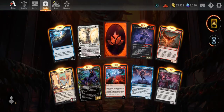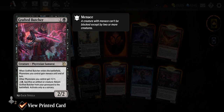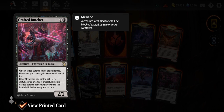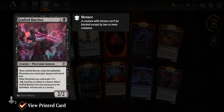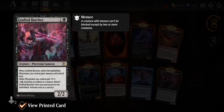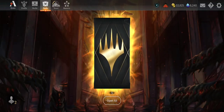Grafted Butcher — Phyrexian Samurai, one and black, 2/2. When it enters the battlefield, Phyrexians you control gain menace until end of turn. Other Phyrexians you control get +1/+1 — it's a Phyrexian lord, about time. Three and black, sacrifice an artifact or creature: return Grafted Butcher from your graveyard to the battlefield, activate only as a sorcery. I like it. Now all those packs are open — down to the golden packs.